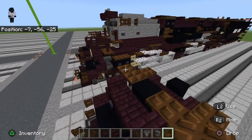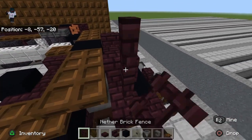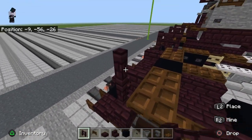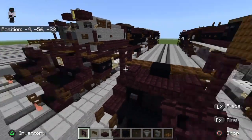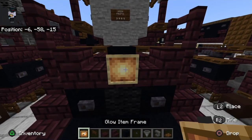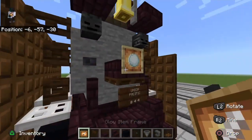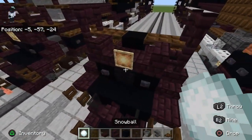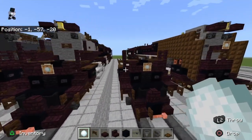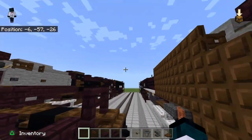Then place black concrete there with a dark oak trap door coming out to the side. Get out nether brick fence and bring them up like this. My controller is acting up — speed flying. Now get out a snowball and a glow item frame — place the glow item frame there so you should have something like that. We'll get rid of the snowball; we won't need it now but we will later on for the tender.